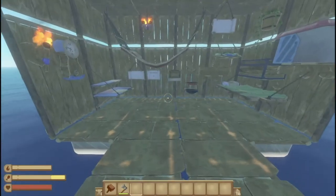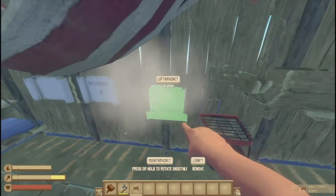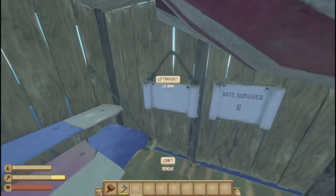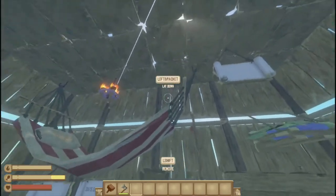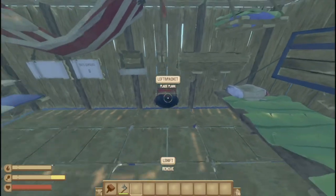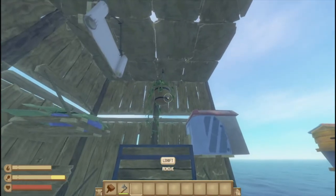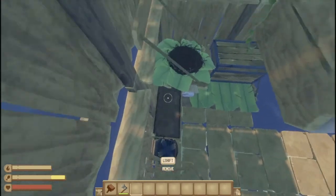Here's all the stuff you can place on a wall or ceiling that some people may not have known. The trophy board can only be placed on the wall. You can place a torch, clock, table, shelf, and sign on a wall. The calendar, bed, or hammock can hang from the ceiling. Torches can hang from the ceiling. The streamer, small grill, bed, chest, small storage, and Tangaroa plant can hang from the ceiling. A sign and small crop plot and even the bird's nest can hang from the ceiling too.